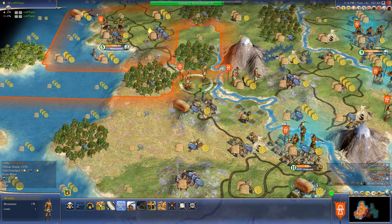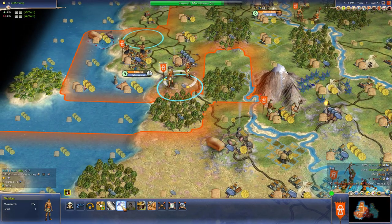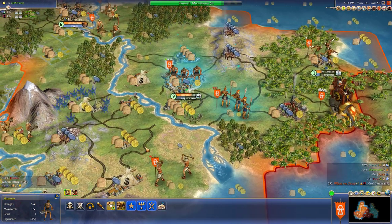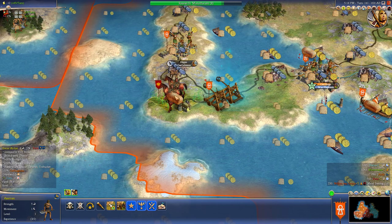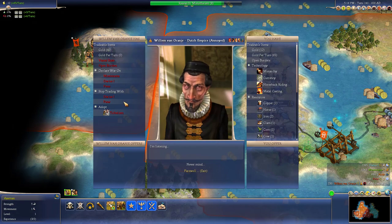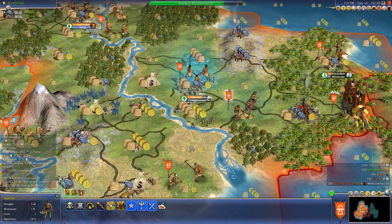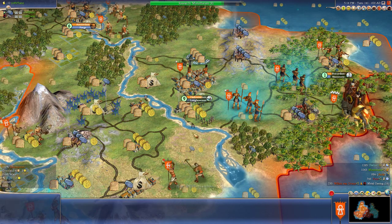Let's go ahead and build a road. This guy here is out of reach of cities, so we'll go build a mine up here. We're looking pretty good. Where is that horse archer? Hopefully he teleports over somewhere. I want to go talk to him and see if I can make him a vassal. One more turn, one more turn, one more turn - that is the key phrase in a Civilization game.